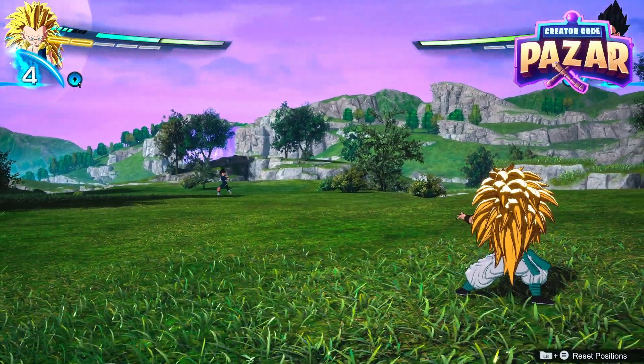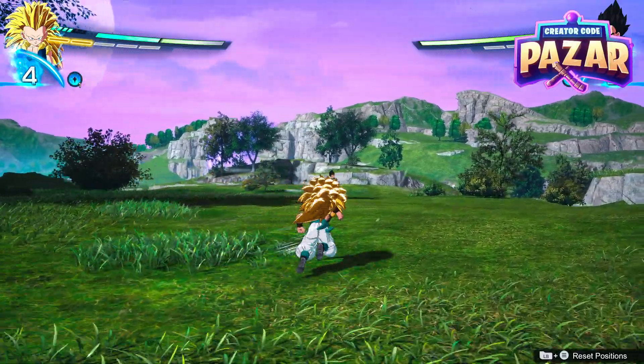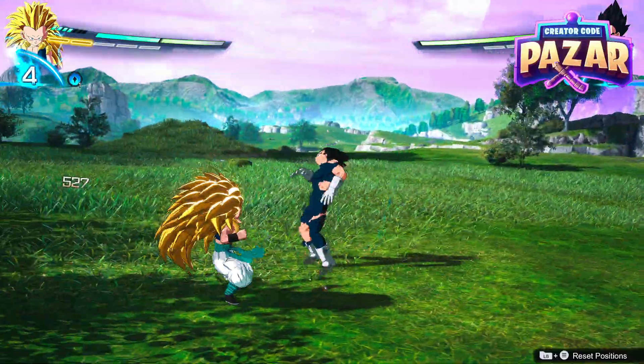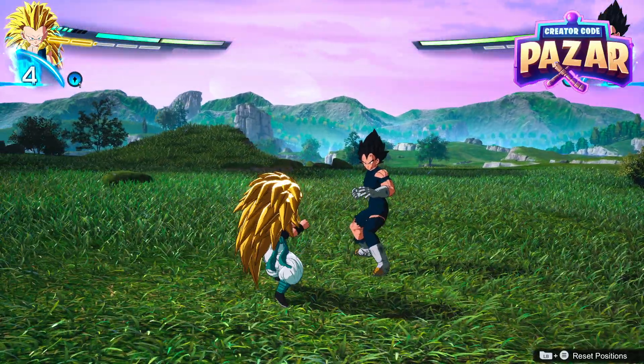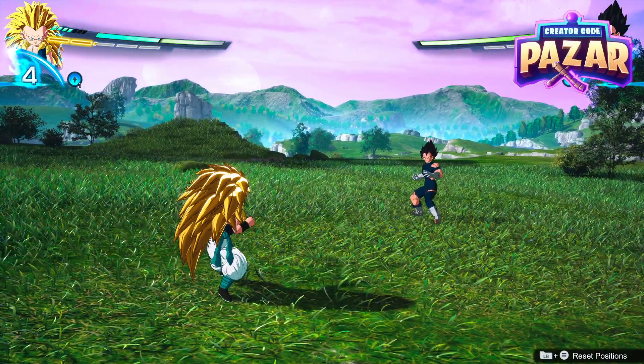What is up everyone? Here's a quick guide on how to make your opponent fight back when you're in training mode in Dragon Ball Sparking Zero. As you guys probably know, just by default your opponent will just stand there and take hits, which is great for practicing combos. But if you want to practice against a fighting opponent while you're both at max HP or infinite HP, it's good to just go to training settings.